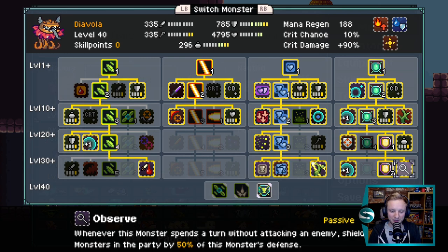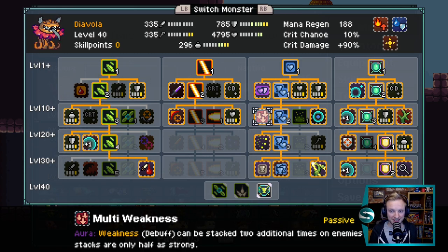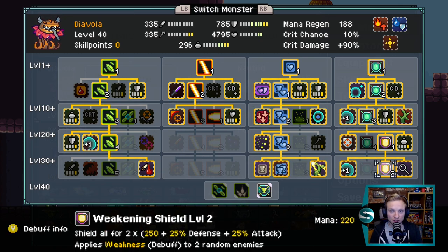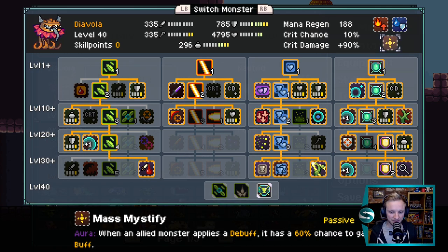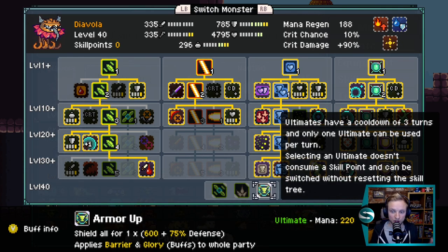We're going to take any additional buffs that improve this shielding — combo shielding. We're also making sure we take multi-weakness to stack weakness debuffs, ensuring that enemies are doing as little damage as possible. All this shielding is defense-based, so when it comes to items and food we're just going to pile on the defense. For the shift, we're looking at the light shift for Diavola, where every time we apply a debuff there's a 60% chance to gain a random buff. We're taking the shielding ultimate, which also applies barrier and glory.